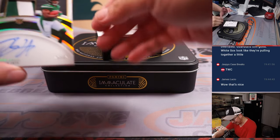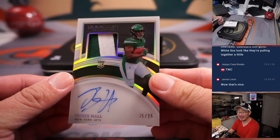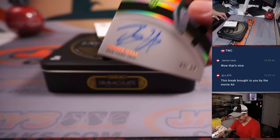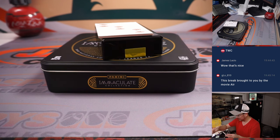And another train whistle — no, but still nice. Two color patch and autograph, five out of 25 — Breece Hall. And that is Carl and the Jets. Nice.